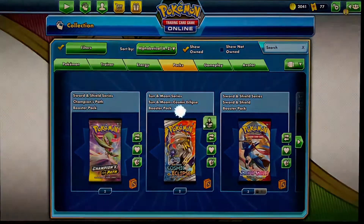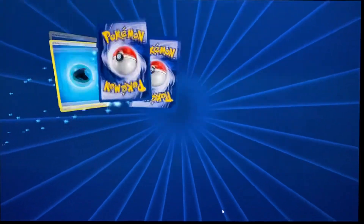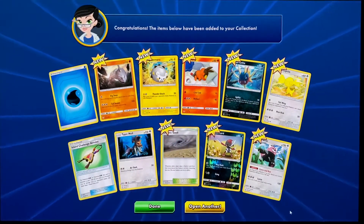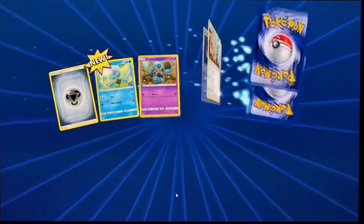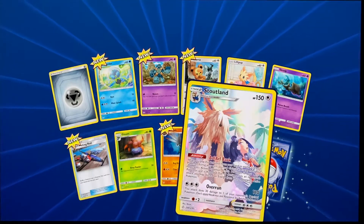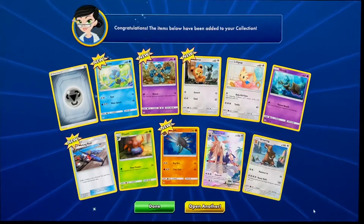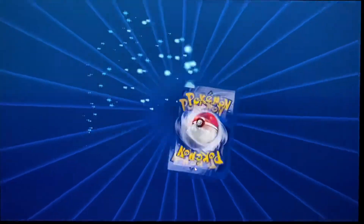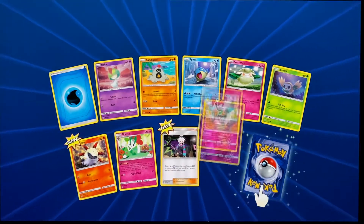We're going to go with Cosmic Eclipse next, open this up. Out of these we want Tag Teams and GXs — those are the bigger pulls. We got a Bewear right there. Going to open another, hopefully something good. We got two turned-around cards. I love this card, I have it in my collection — amazing card. I don't know how it plays competitively, but I don't really care, it just looks amazing. I count that as a pull; I think it counts as a full art.